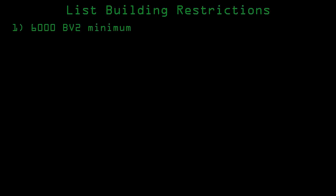Lists have to have a minimum value of 6000 using Battle Value 2. They can be more, but you wouldn't want them to be much more. Absolutely no custom mechs — this eliminates the obvious responses. Of course you could make a completely trash custom variant, but Battletech has enough trash variants of mechs that you shouldn't have to do it yourself.